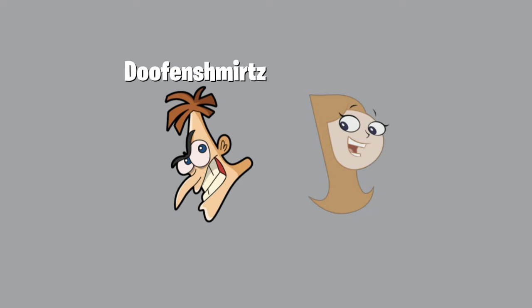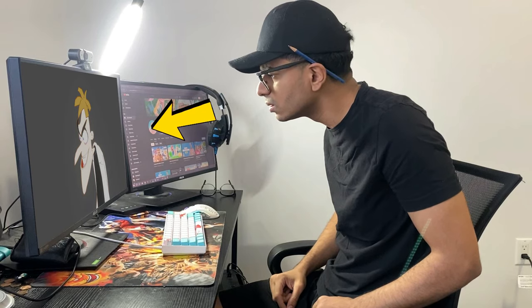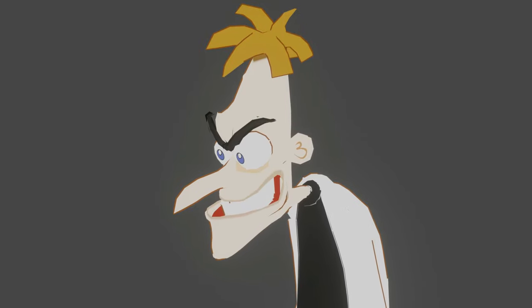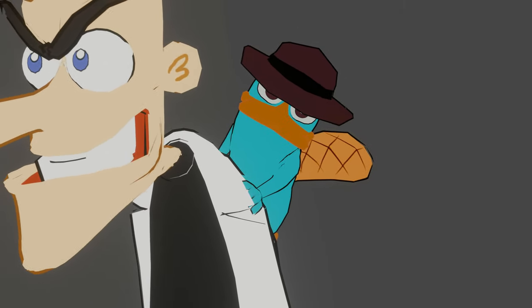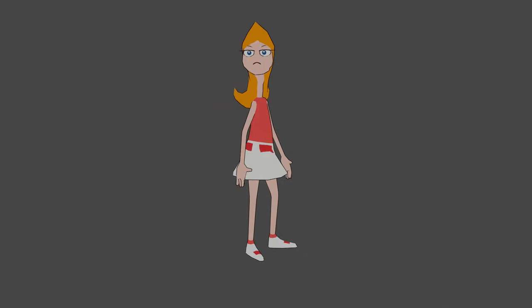Now for Doofenshmirtz and Candice. For Doofenshmirtz, we found a 3D model online but as you can clearly see it's very inaccurate. With a little adjustment, we made it look similar to the cartoon version, adjusted the coloring, and of course added Perry the Platypus as a backbling. Moving on to Candice, we also found a 3D model for her and did some adjustments. Here is the final product for both skins.